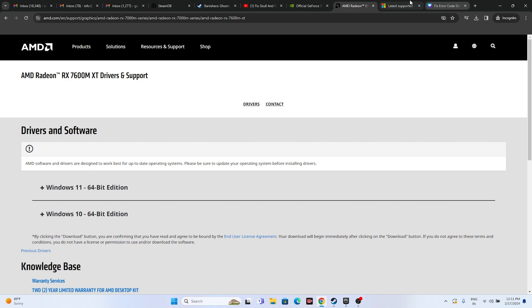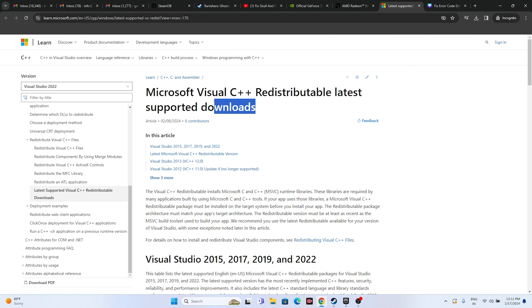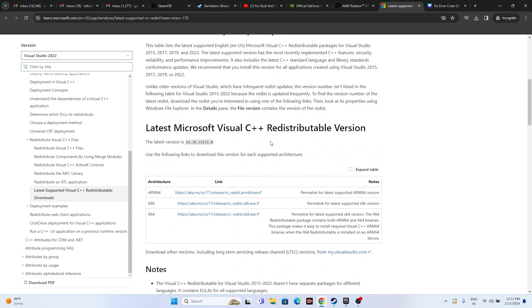You can also try installing Microsoft Visual C++. Navigate to the download page — if your system is x64, download the x64 version; if it's x86, download the x86 version. Install it, restart as mandatory, and try launching the game.